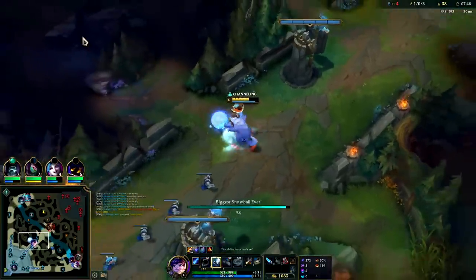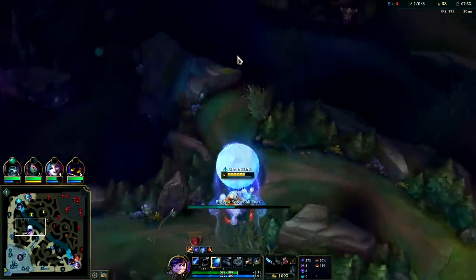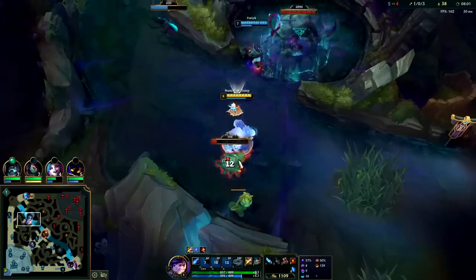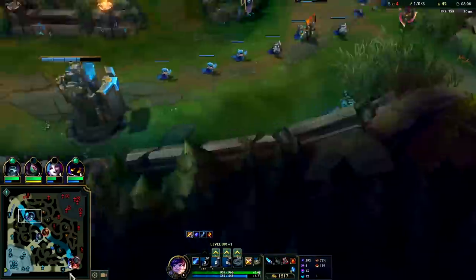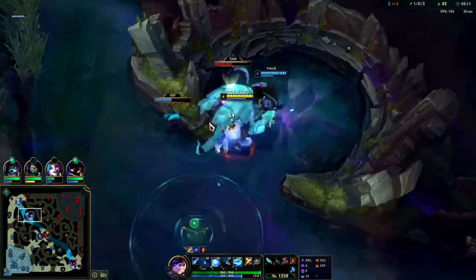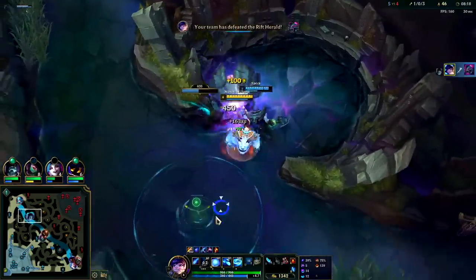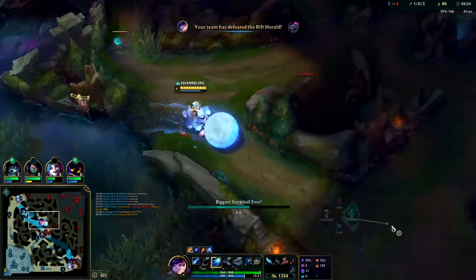I assume she's going to go for blue buff — I'll defend that. She might rush for her red that just spawned. What I'll do is get Scuttle into her Raptors. It's 50-50 right now whether she went blue or red. Her blue was up and her red was spawning as she was leaving base, so she could easily be on either side. I'm going to secure this Scuttle because I want the XP. We're going to go around the control ward — it can't see us if we hug the wall.